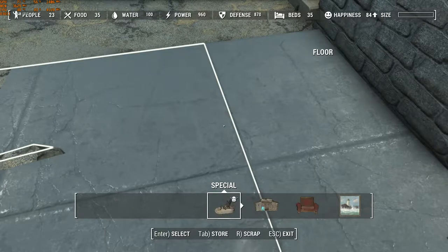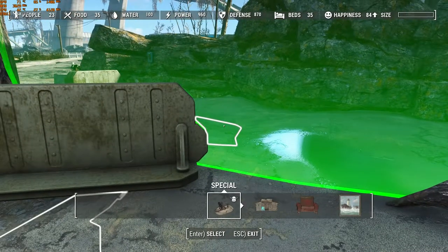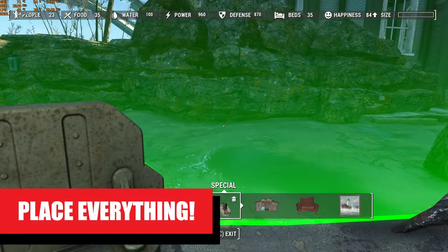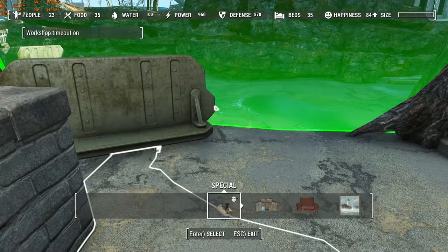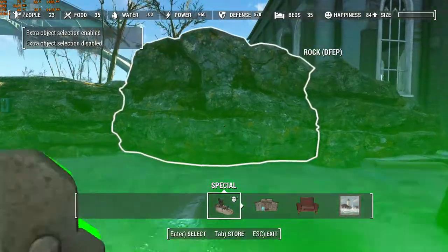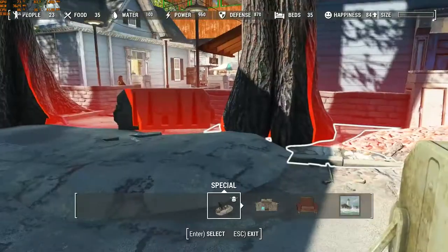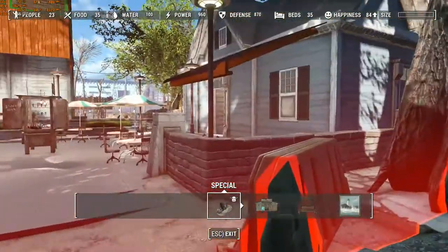I've built outside of the natural borders of the town. The way you do that is by using Place Everything, listed in the description with all the mods I use. It allows you to turn off things like workshop timeout, which lets you step outside the natural bounds of your settlement. Extra object selection allows you to select objects outside your natural build area. As you can see, I'm outside the build area right now — you can see the red outline for the settlement and how much of the settlement is actually outside of it.